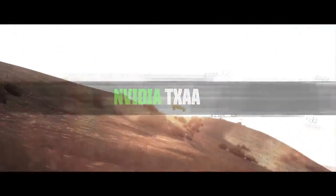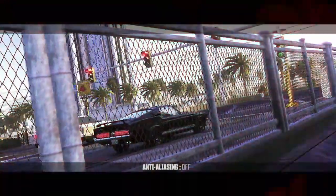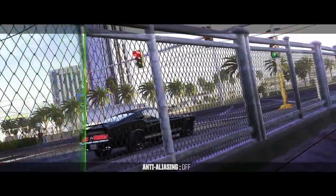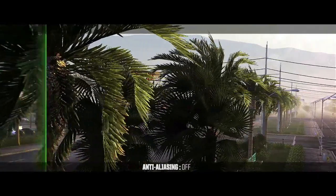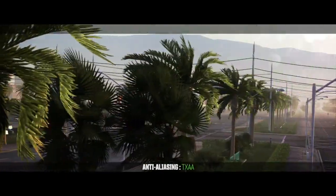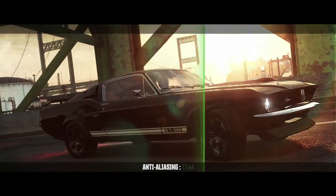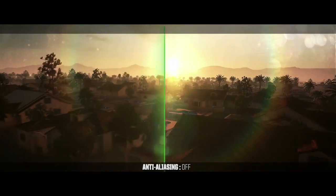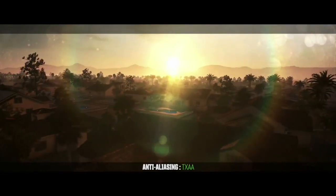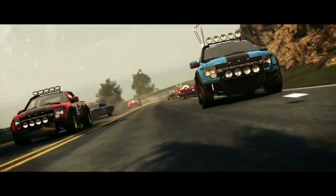Now NVIDIA's TXAA is a film-style anti-aliasing technique. It's designed specifically to smoothen the image when the player camera is in motion, by combining pixel samples from prior frames to offer the highest filtering quality possible. When driving in The Crew, the edges of buildings and cars tend to flicker. With TXAA on, the flickering disappears and the scene looks more complete and realistic, so the player can enjoy a full-speed and full-resolution race, just like watching a real-time movie.